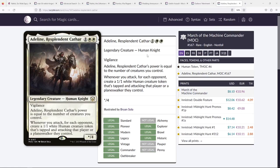Adeline is interesting because she creates three humans every time you attack. Those humans are likely to die, and it's hard to get equipment onto them outside of Sigarda's Aid and Forge Anew, and even then you won't get the attack trigger. But she does represent a very large amount of aggression — basically creating three attackers each turn — especially with other means of pumping your attackers. I'm leaving Adeline out there as an idea, but it might not be worth it.